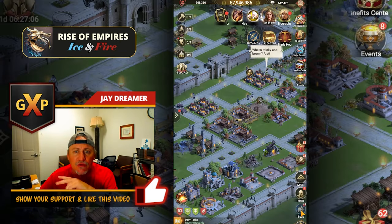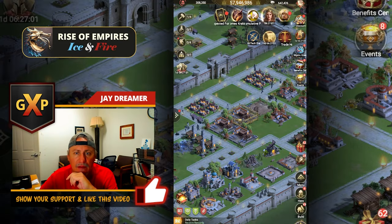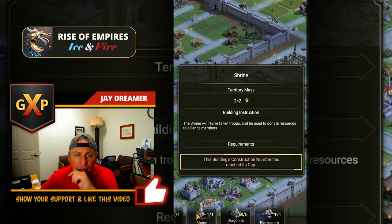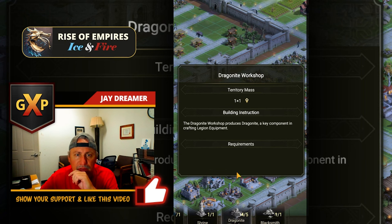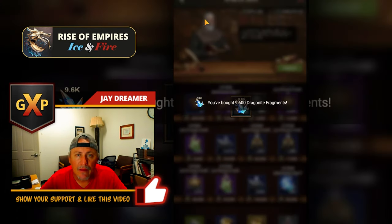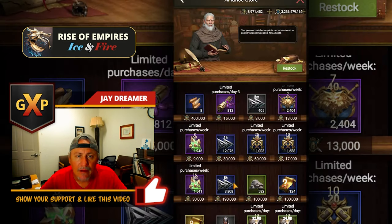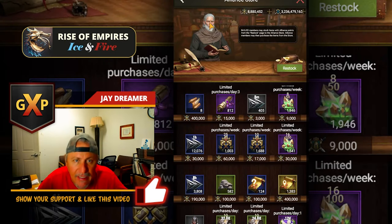That is how you open up the two additional Dragonite locations. Don't forget to grab your Dragonite out of the fragments from your Alliance store. I've been buying war badges — always need war badges for Lofty; they're hard to get. So might as well always be collecting them out of here.